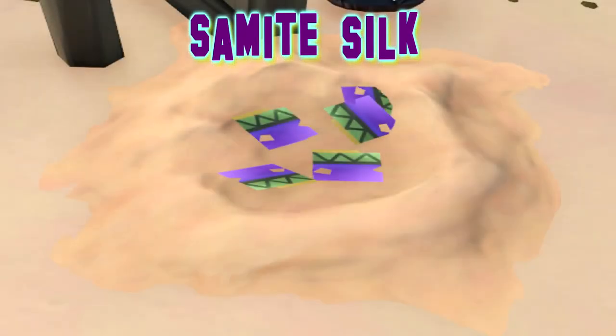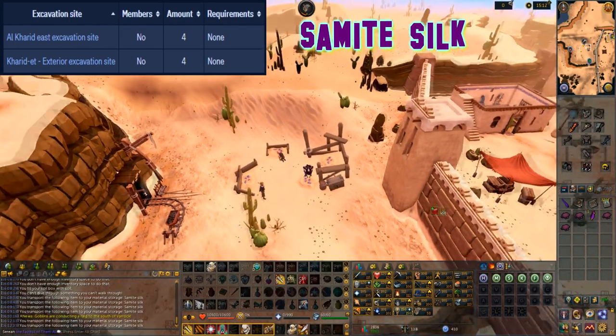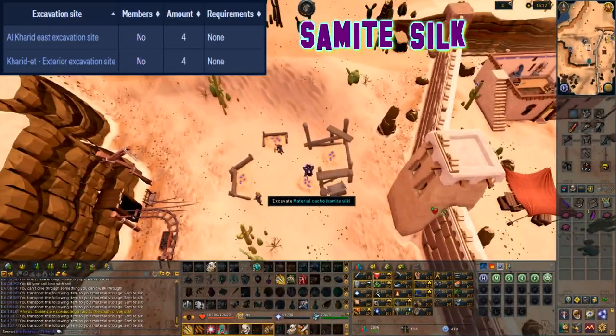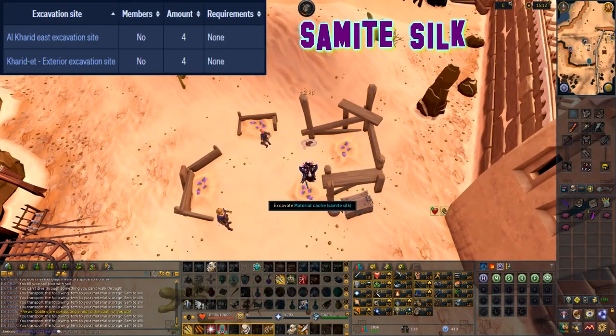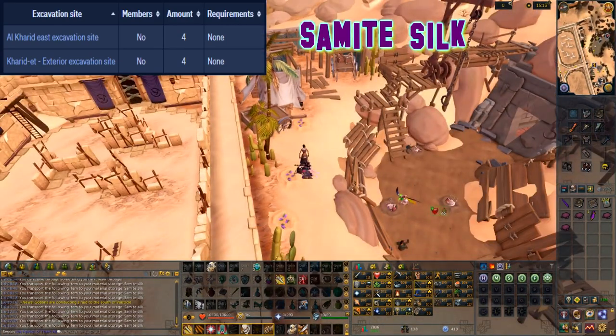This material can be excavated at level 12 arc and can be found at two locations. One is at the cadrid east excavation site and the other is at the cadrid exterior excavation site. However the cadrid east excavation site requires some form of protection as it's located as part of the desert. On the other hand if you have completed the crocodile tiers you will have immunity from the desert heat.